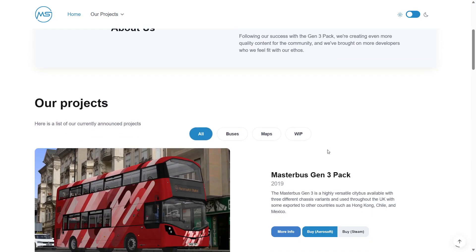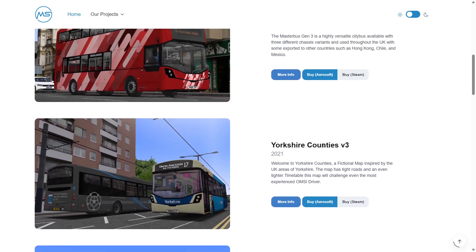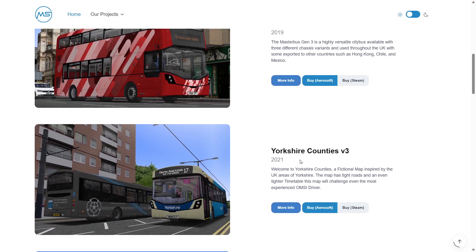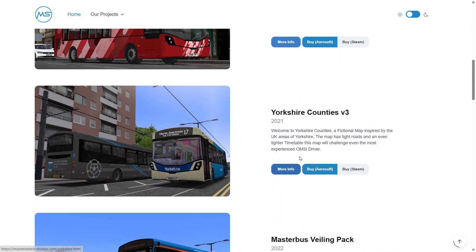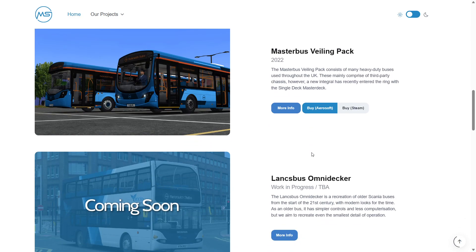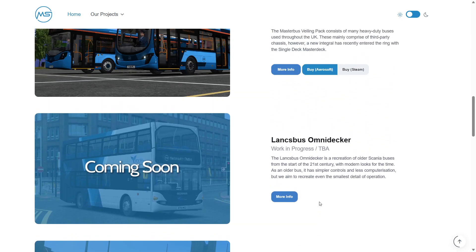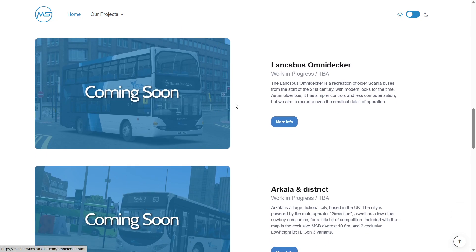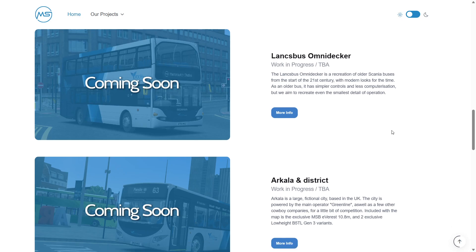Master Bus has revamped their website and as you can see they have the Gen 3 pack at the top, the Yorkshire County's map, the Master Bus availing pack. Something I noticed about all of these is that they're in order from release date. So the next item in the order is this Lanx Bus Omnidecker, and I have the feeling that this might be the next Master Switch product that will come out for public use.